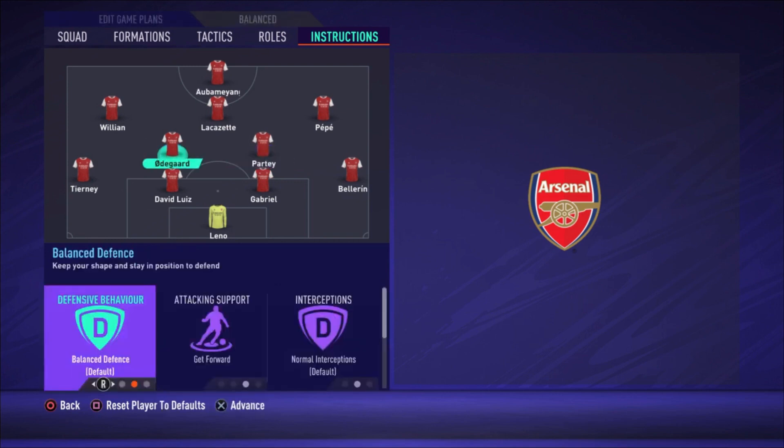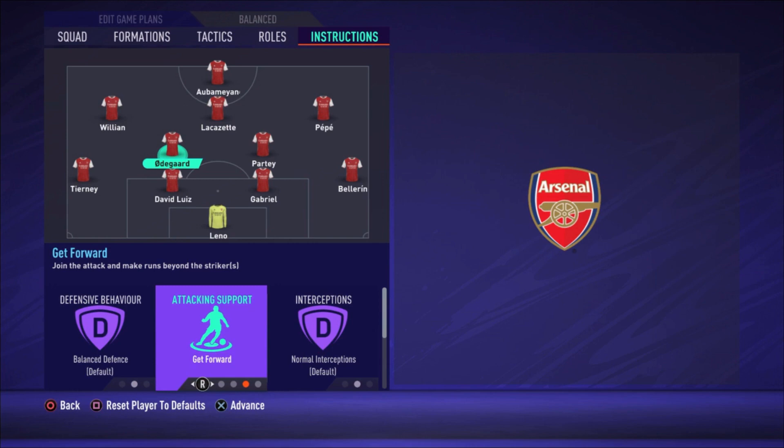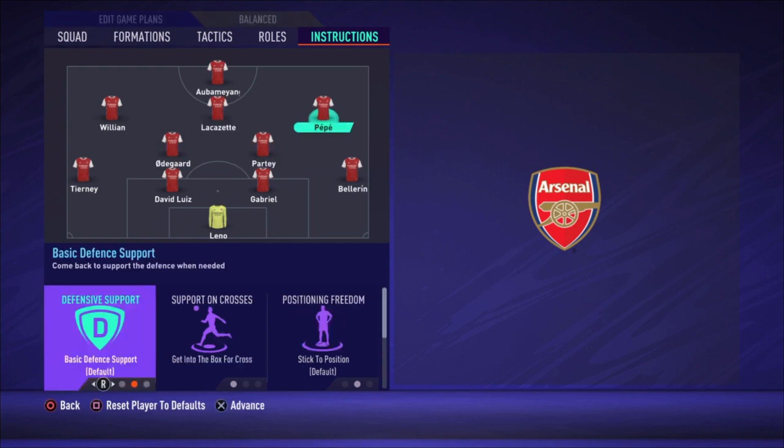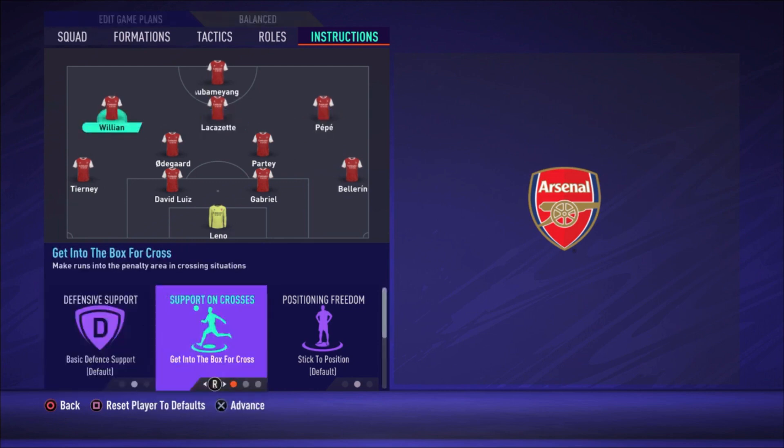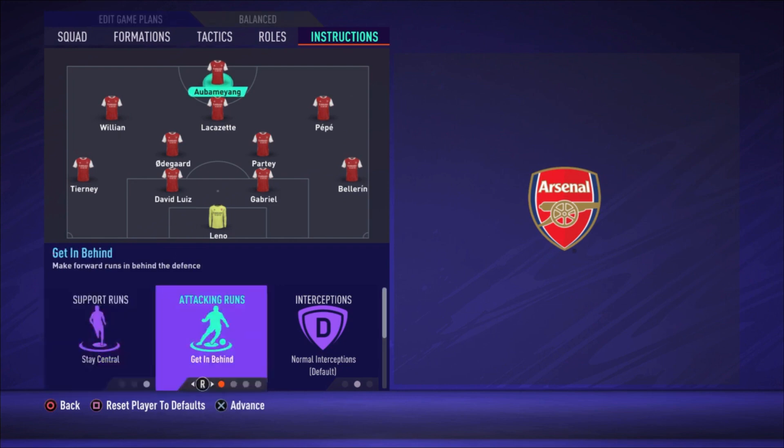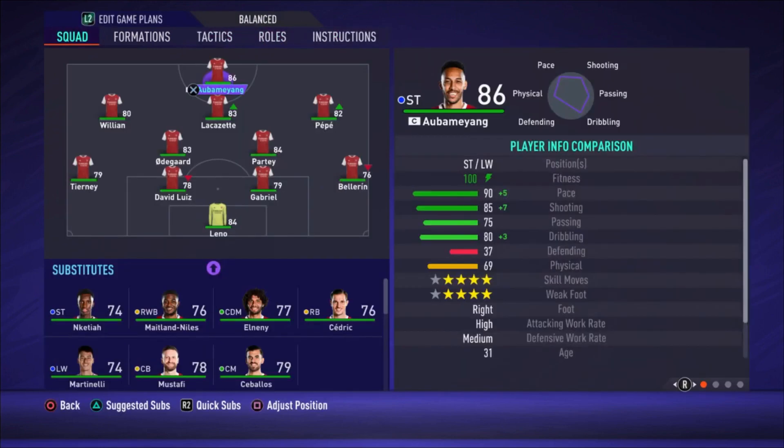Partey stays back while attacking and covers center — he's the most defensive midfielder. Odegaard gets forward and covers center — he's the most attacking midfielder, and with medium/medium work rates I instruct him to get forward so his qualities aren't wasted. Pepe gets into the box for crosses, and Willian also gets into the box for crosses. Aubameyang stays central and gets in behind — make sure when you have the ball you watch for his runs behind the defense and give him a through ball. When he's through, you can score really easy goals.